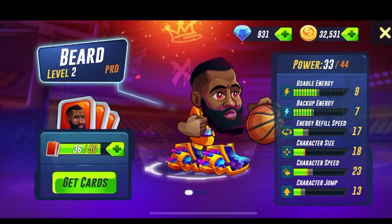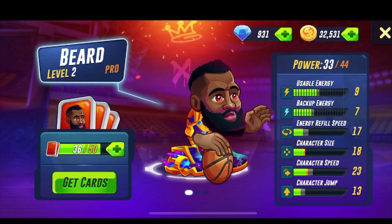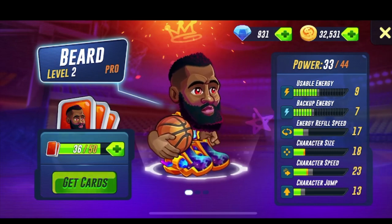In case you guys don't know what the Beard stats are: he's got 9 usable energy, 7 backup energy, energy refill of 17, character size of 18, character speed of 23, and character jump of 13.